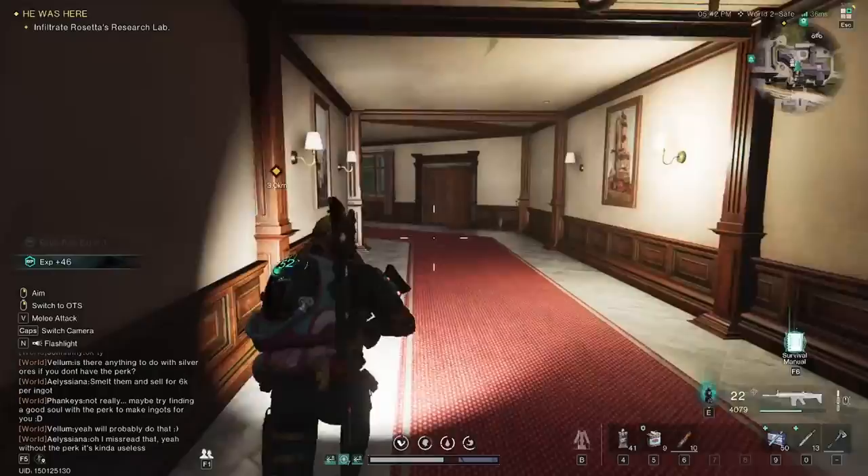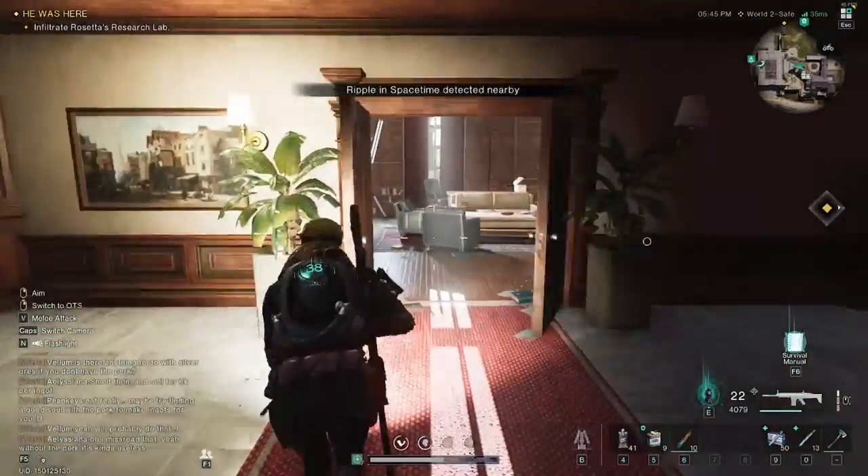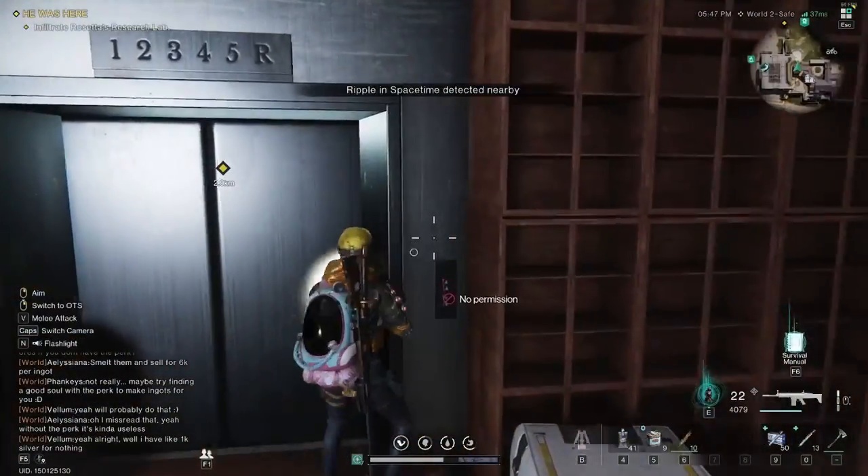If you go down the manor into this office you'll notice that there's a lift that doesn't quite look like it should be there. As you can see you need an access card to gain entrance, but this is actually the exit, not the entrance.